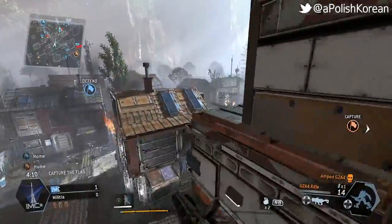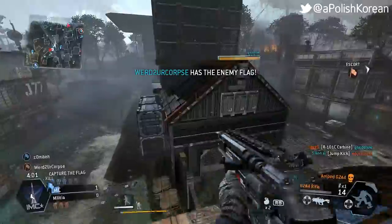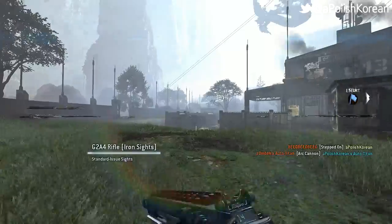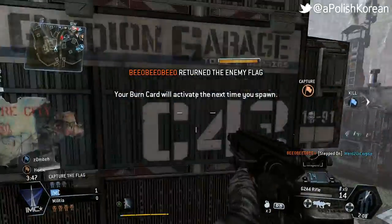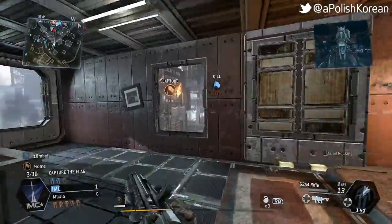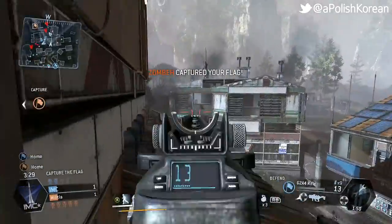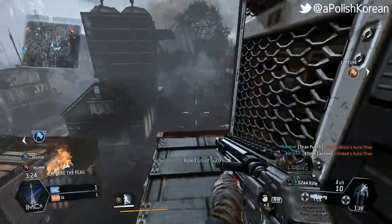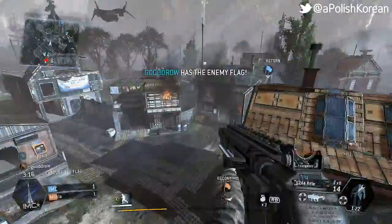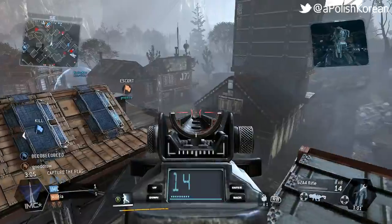Auto-titan engaging enemy Titan. Your enemy has returned to base. Be advised, your replacement Titan will be ready in 10 units. The enemy just captured our flag. The enemy dropped our flag. We've got the enemy flag. They have our flag. Be advised, your replacement Titan will be ready in 60 seconds.